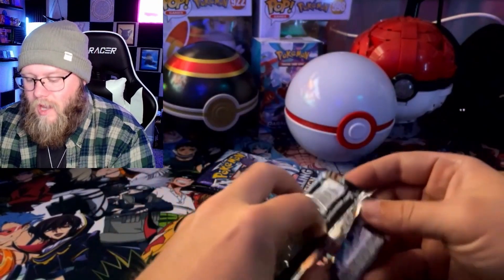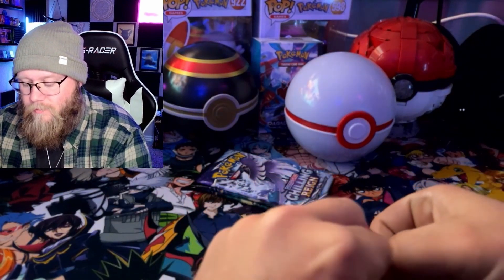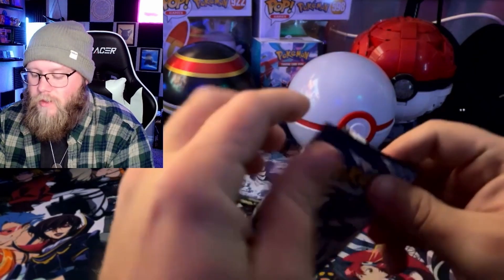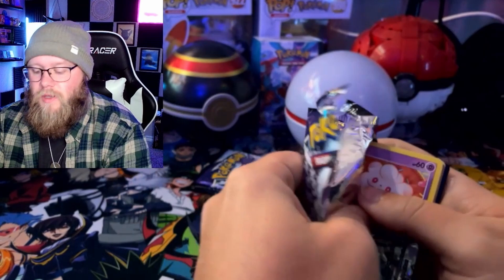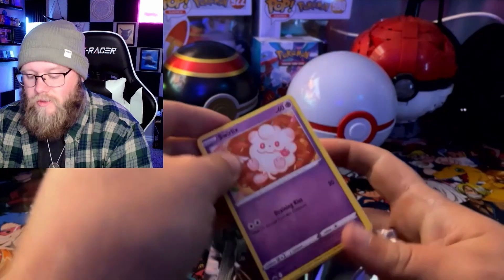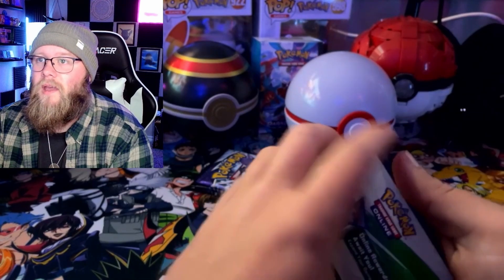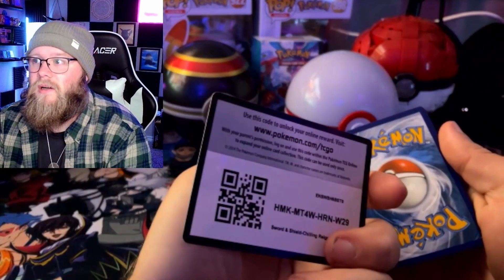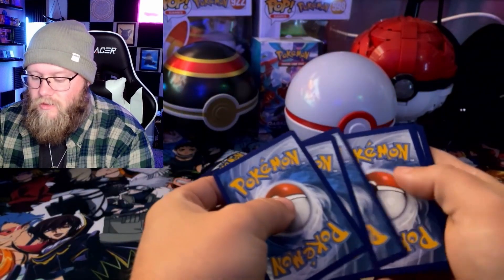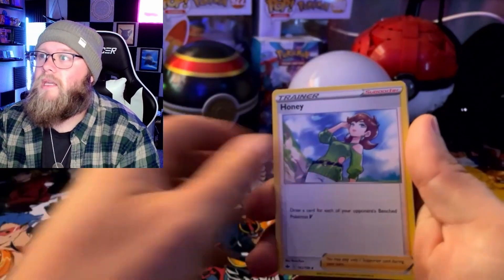Next up, we'll go Chilling Rain. I actually want to try and open up as much Chilling Rain as I can because my second favorite Pokemon — everyone knows Blastoise is number one, turtle power all the way — number two is going to be the third generation starter, Blaziken. Blaziken is my all-time number two. He is a bad you-know-what. And I know there are some awesome secret illustrations in Chilling Rain of Blaziken, and I would love to get one.